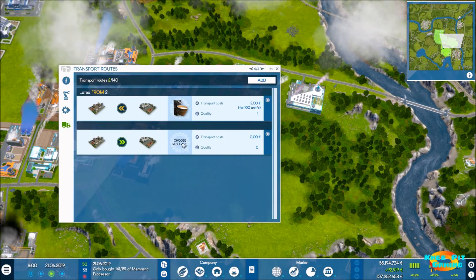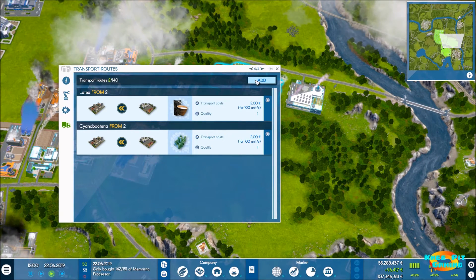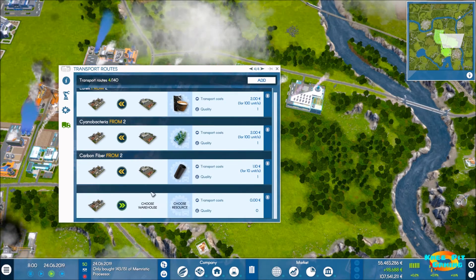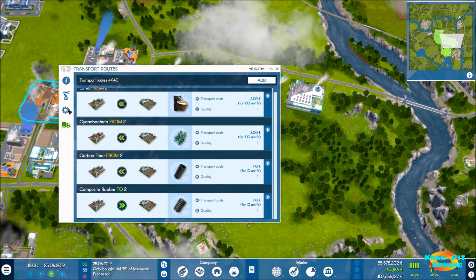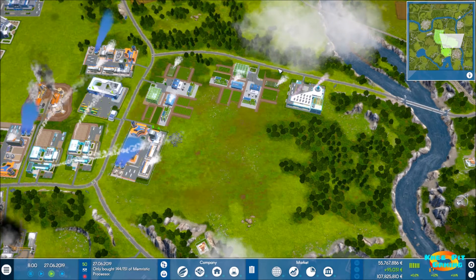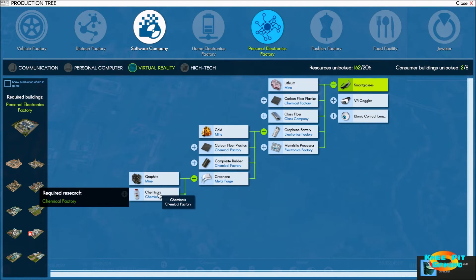For transport routes: latex is coming from the second warehouse, bacteria is also from the second warehouse, and carbon fiber is also in the second warehouse. Those are our three raw materials. Our final product, composite rubber, goes to the warehouse as well. We can see production is already underway and storage is filling — we definitely have enough to get started. Now we need a metal forge.